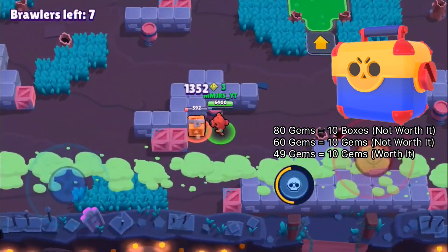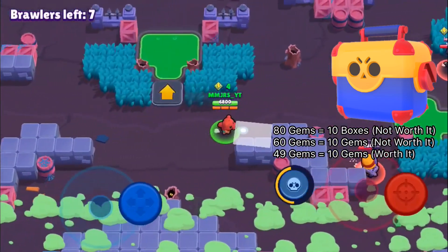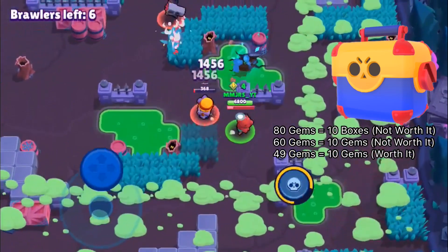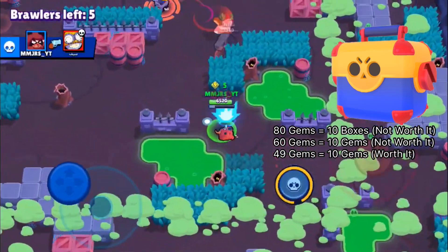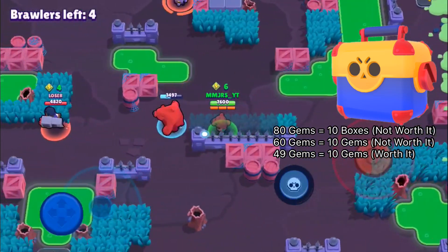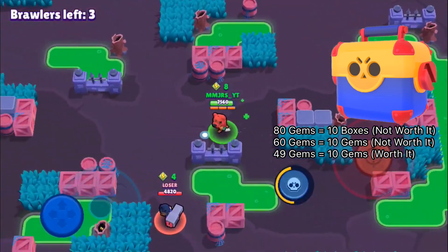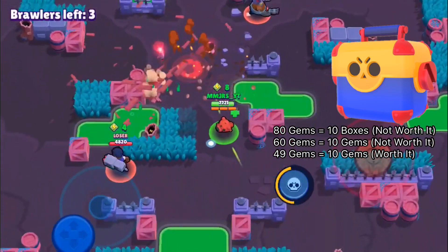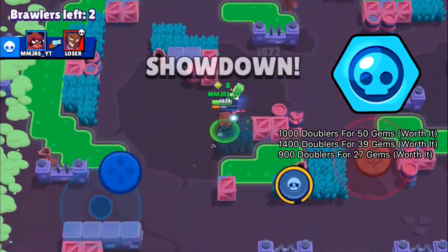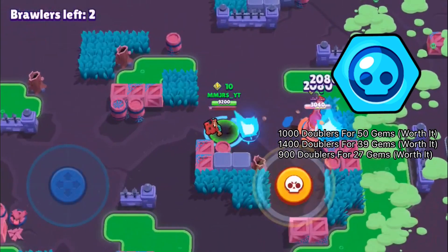There are other mega box deals to consider: the 60 gems and the 49 gems discounted offers you get in the shop. The 60 gems for 10 boxes is not worth it — you shouldn't buy that, because there's a way to get 10 boxes for just 50 gems. The 49 gems for 10 boxes, however, is actually worth it and you should buy it. That's one gem cheaper than the token doublers which cost 50 gems and also give you around 10 boxes, so those are worth it too.